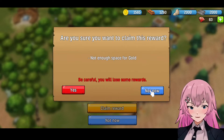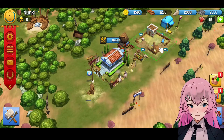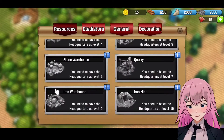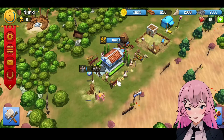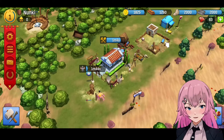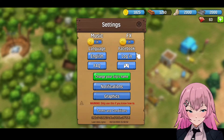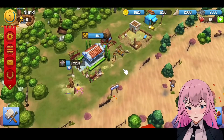Okay, claim that. Not enough space for gold. Let's level up — that is why we need a gold warehouse. Oh, there you go. Oh wait, the music of this game — we might get a copyright strike for that music. I mean, it still has good sound effects.